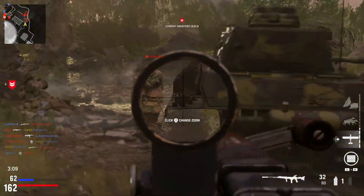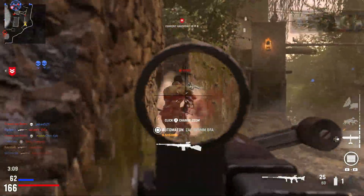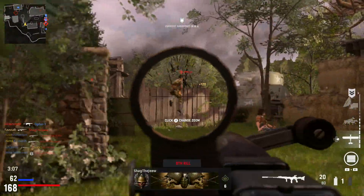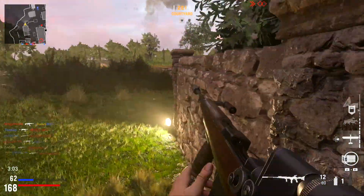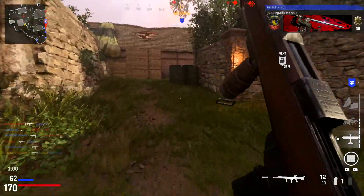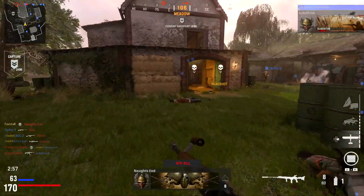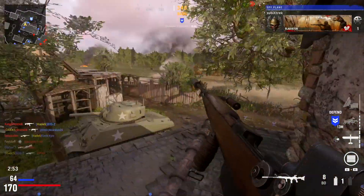As you can see, using an optic which produces Glint puts you at a pretty significant disadvantage. With the incredibly fast time to kill in Vanguard, staying somewhat hidden will often mean the difference between extending your streak or dying. I think that narrowing the Glint reveal cone by about 50% would make sniping more viable and provide more balance to the current weapon meta. Of course, this is all just my opinion, and now I'd like to hear from you guys.